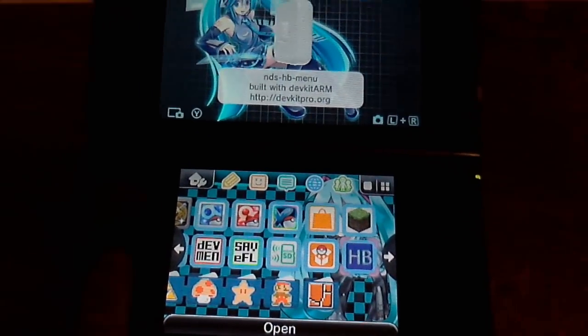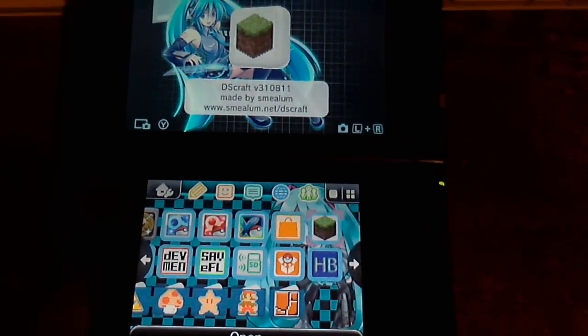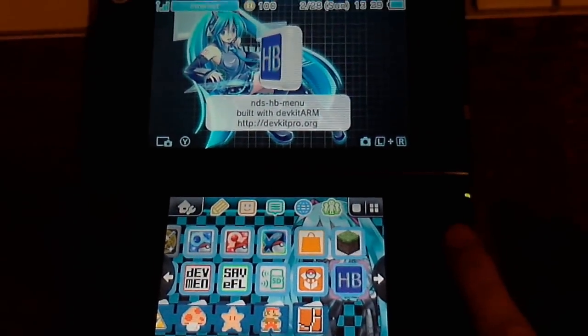So I'm going to show you — this was sort of a failed experiment, this doesn't boot — but I'll show you booting HP Menu without Sudoku X. Watch as it boots directly into it.